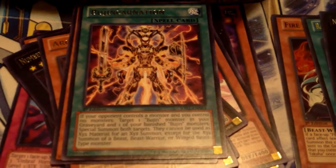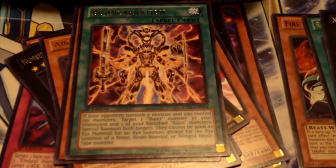Fruge Incarnation - another one. That card's really good for the archetype. You special summon two Madolche monsters from your graveyard. If your opponent controls a monster, target one Madolche monster in your graveyard and add one banished monster - special summon both targets. They cannot be used as Xyz material except for Beast Warrior type Xyz summons, so they usually go into Susanoo or whatever it's called. Mecha Phantom Beast tuner - they have a tuner now? Madolche just keeps getting better and better. It might become tier one.